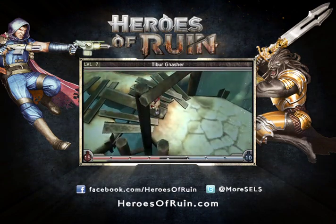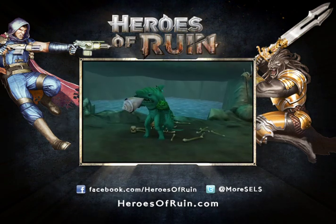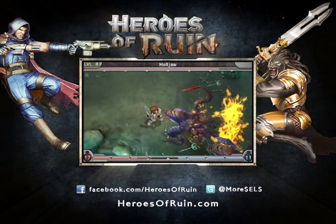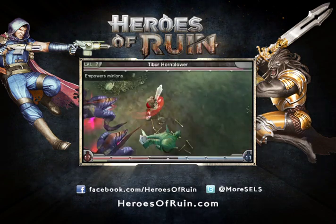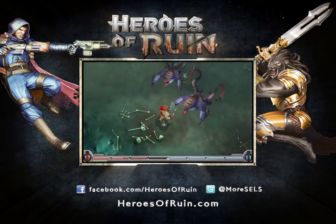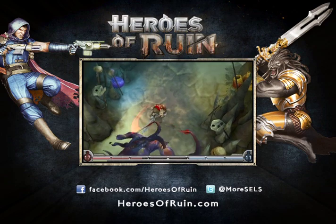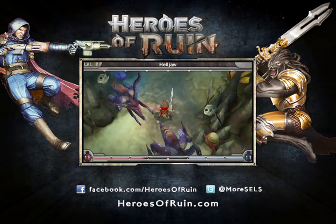So here we are — we've found the Tiber Hornblower. This is the horn we have to grab to be able to summon the Leviathan. It's going to be a little bit trickier with these Hell Jaws here. So I'm going to use a mix of some of my new and old powers. He keeps blowing that blasted horn and making these guys enraged. He actually jumps around the level as I'm chasing him. The really cool thing about my default power with the Vindicator is that it'll actually stun whichever enemy I hit with it.